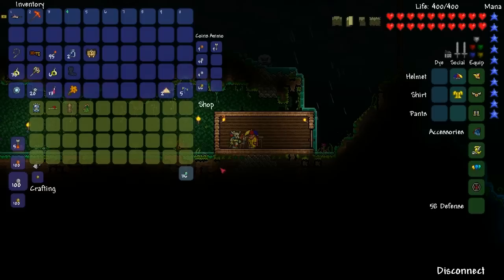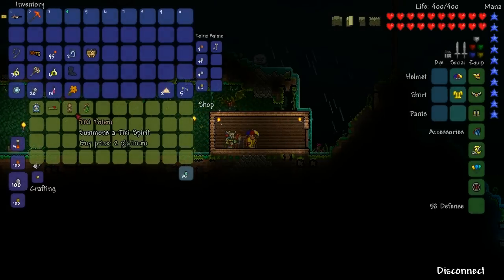As you can see, I've moved him out into the Jungle and because it's hard mode, he sells the Tiki Totem and the Leaf Wings.